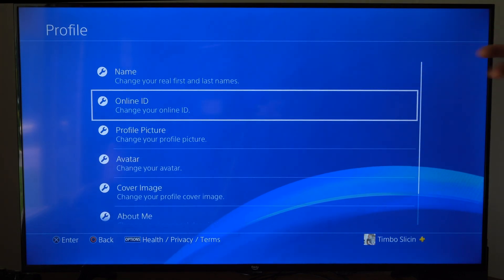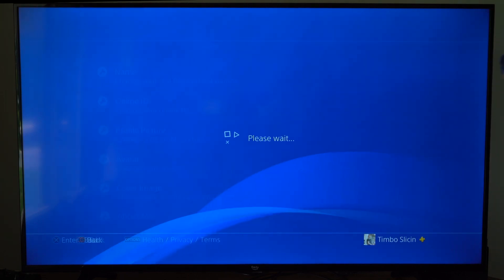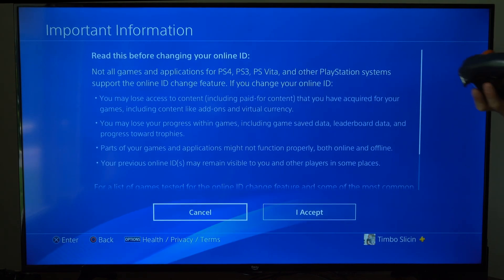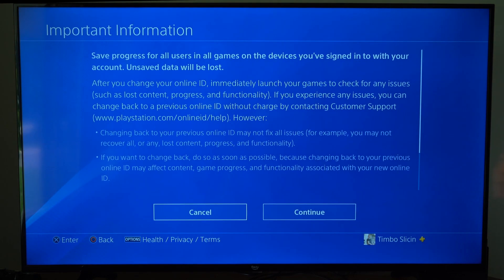Then the second option down is Online ID — change your online ID. Now, if this is your first time doing this, you will be able to change the online ID for free. So we can go to Accept and then go to Continue.